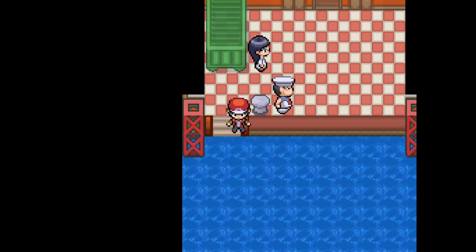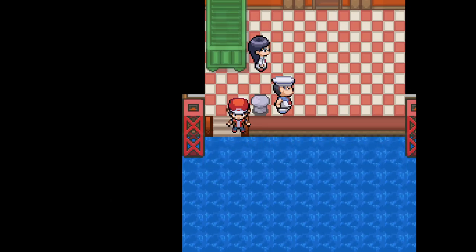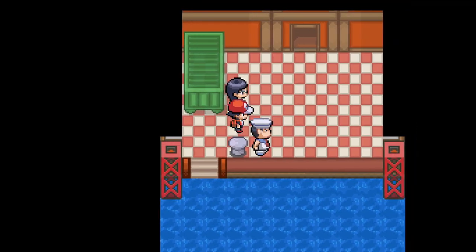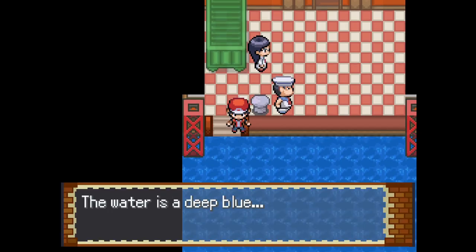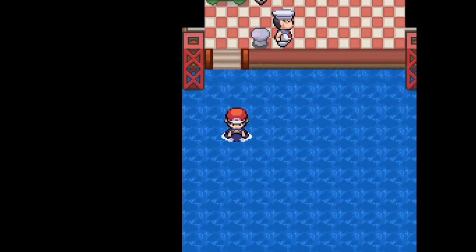Welcome to another episode of Pokemon Infinite Fusion. Last episode we made it to Cinnabar Island, beat Blaine, and explored the Pokemon Mansion. This episode we're going to surf to a new island, which is a new place, so this is going to be kind of cool.